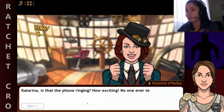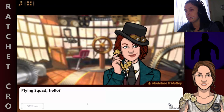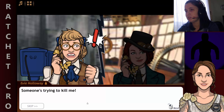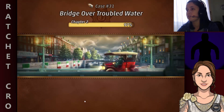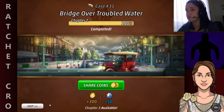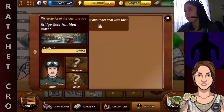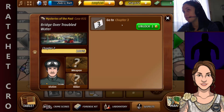Katia, is that the phone ringing? How exciting — no one ever telephones us. Flying Squad, hello. 'Katia, help me! Someone's trying to kill me!' He's trying to finish what he started when you got shot! Who is it? Alright, let's see about that — we're gonna continue playing Chapter 3.